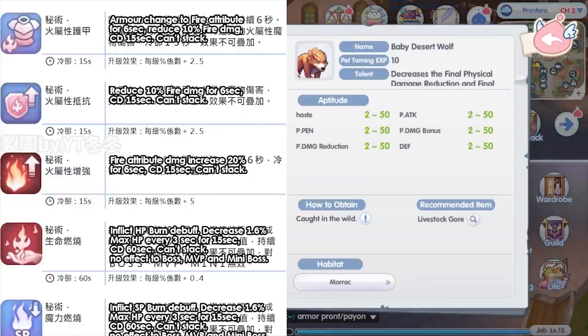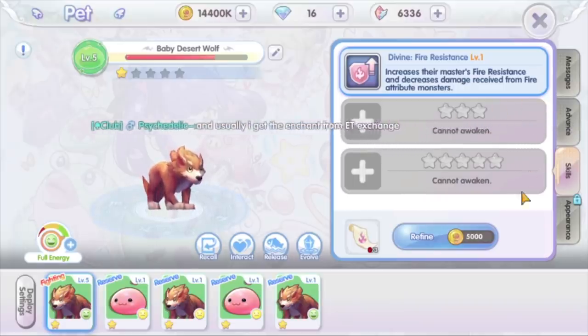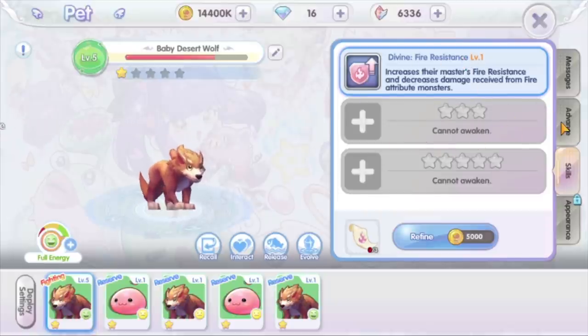The ultimate pet skill that players are aiming for is the fire element damage increase skill from baby desert wolf, which can increase fire attribute damage by 20%. It is suggested that you increase your pet level only after you get the skill that you want, because the pet skill cannot be changed after it is randomly obtained. Also be reminded that the pet skill will be gone after evolution.